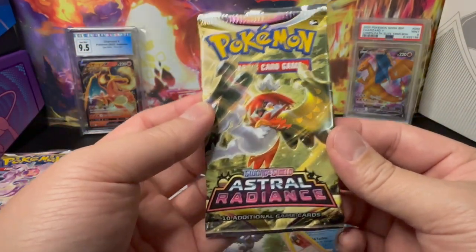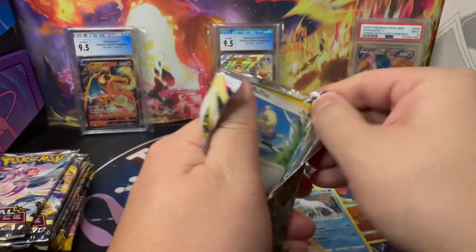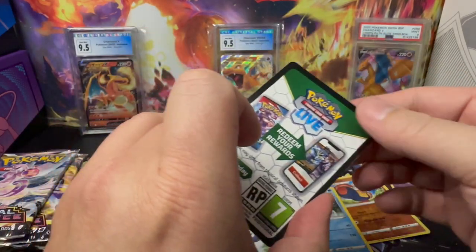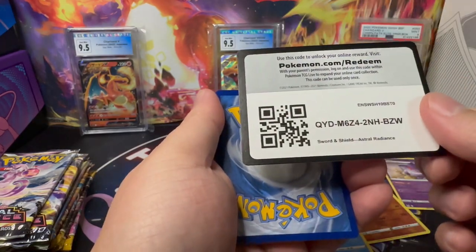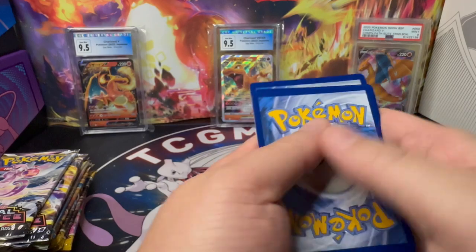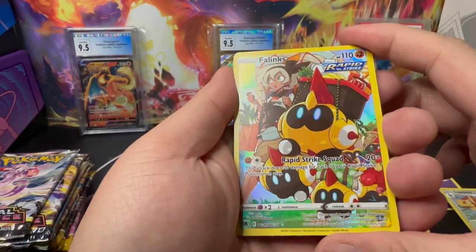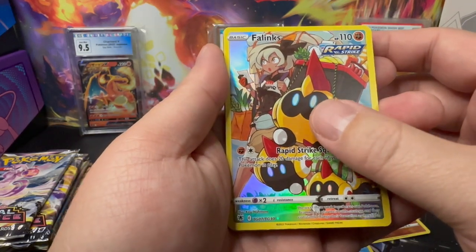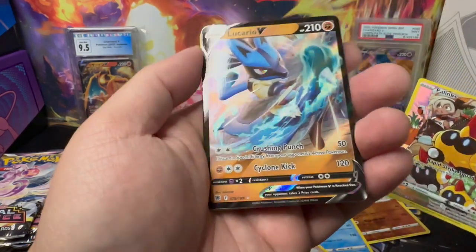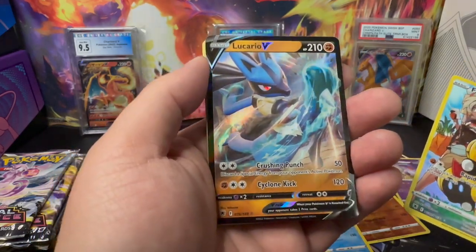Moving on to Astral Radiance. No hits from any pack so far. And Black Border — let's get a hit, make this our first hit. We got a Trainer Gallery Lynx — nice artwork. And a double hit! The Cario Full Art. Now we're getting started with some good luck.